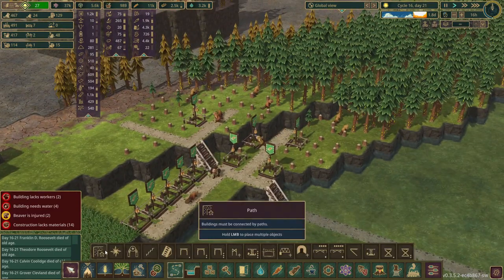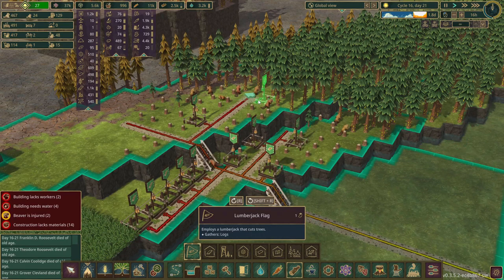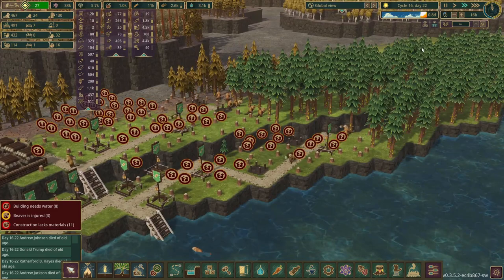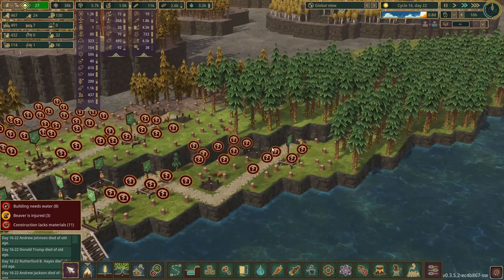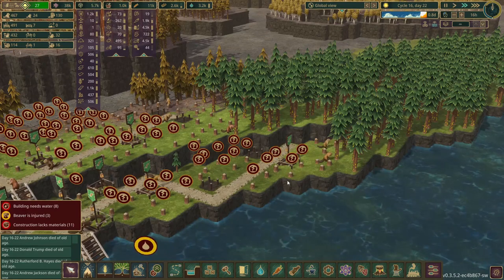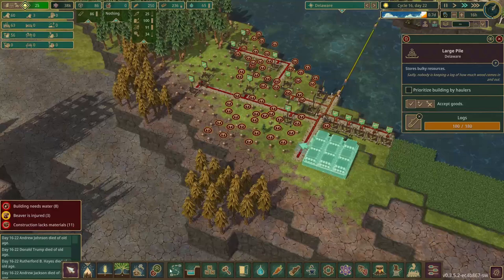As we're doing that, we'll just add some more lumberjack flags. Look at our little army of beavers over here - they are just going to town on all these trees. Oh look, they already filled this up, we're going to have to make a few more piles.